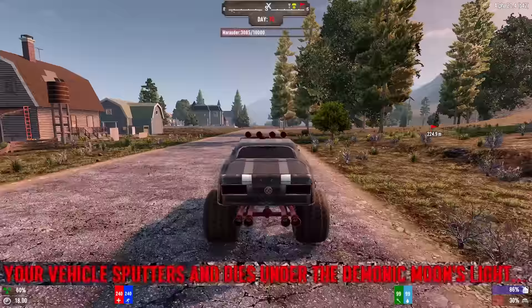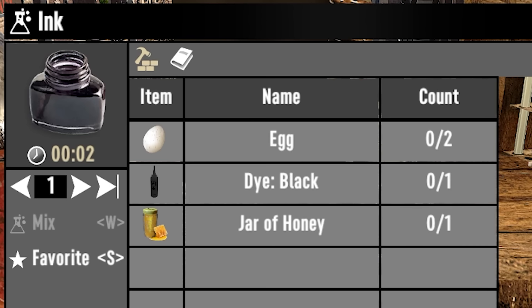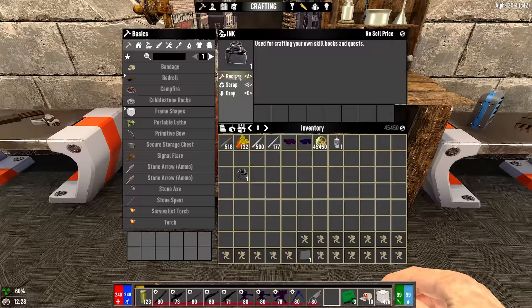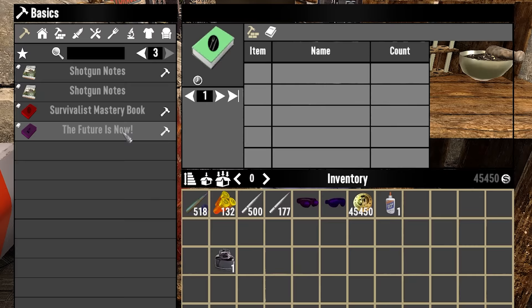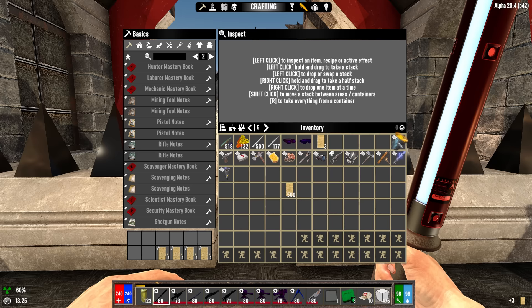If it's horde night, your vehicle will be rendered useless at exactly 1800 hours. Black dye is essential for progression — you can find it in clothing or craft it using various recipes. Black dye is needed to make ink, and ink is needed to make various books, most notably the class books and mastery books.